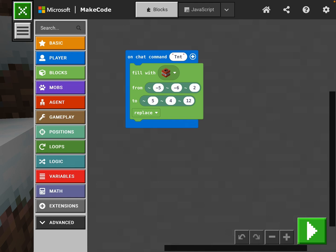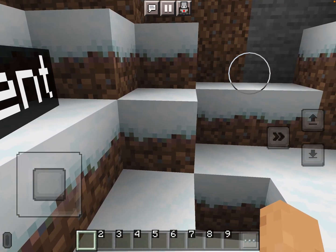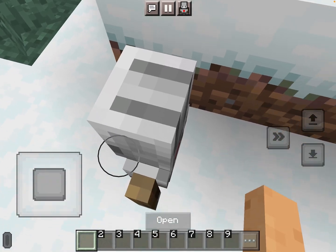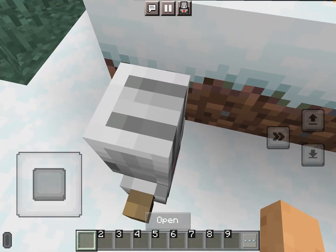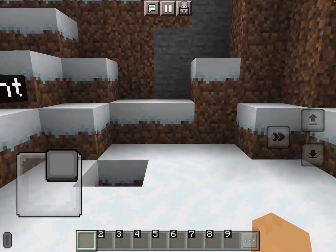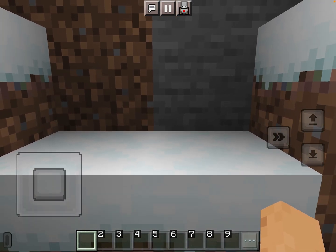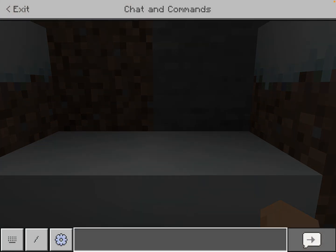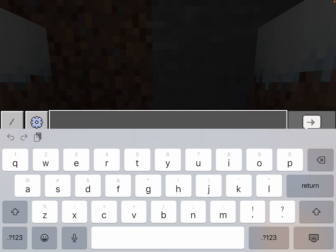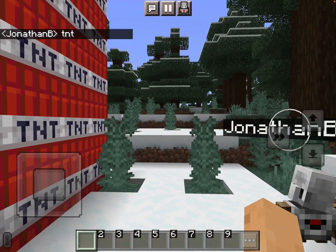For Z, we're gonna go from two in front of us to twelve in front of us, because zero is where we are so we need it placed in front of us. This should be a 10 by 10 by 10 block of TNT — so how many blocks of TNT is that? Let's walk close to this mountain. Sometimes if you make too many blocks it won't work, but let's try.